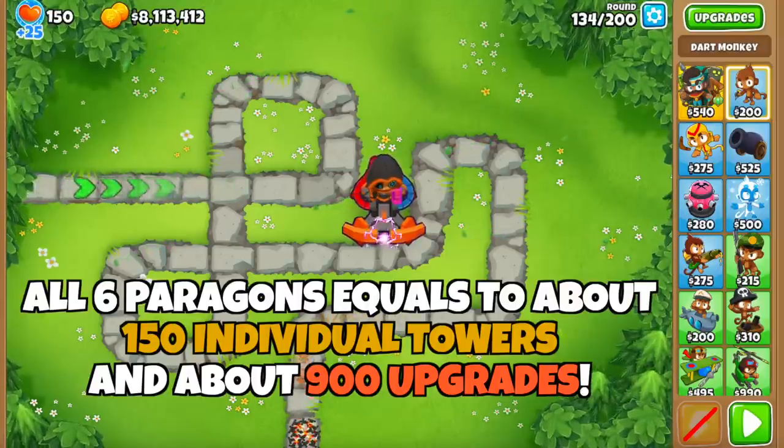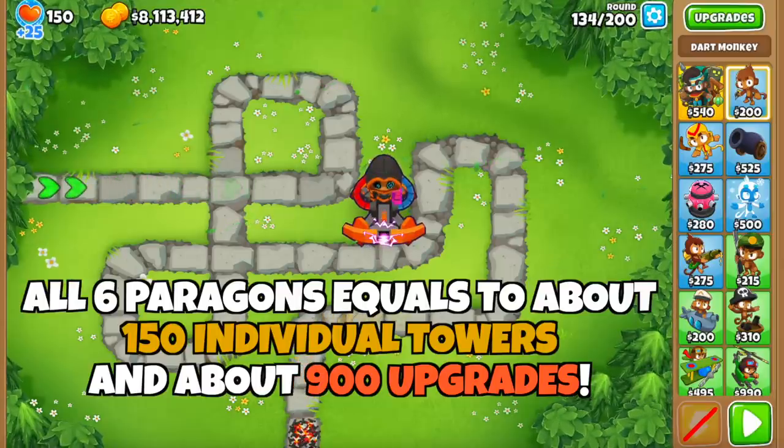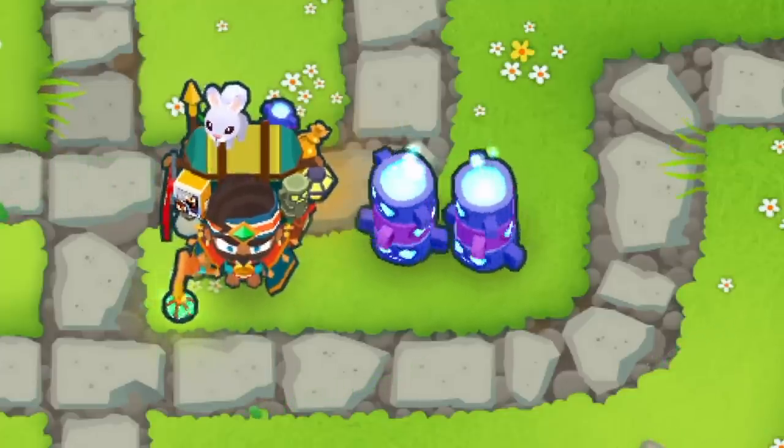If you wanted to get all six paragons in a single game, you would need about 150 individual towers and about 900 individual upgrades just to get them to degree 30, which seems really crazy. But hold on — we haven't even started talking about Geraldo's paragon totems yet.